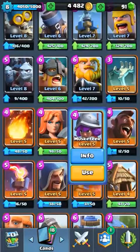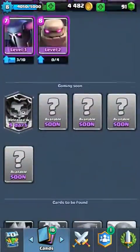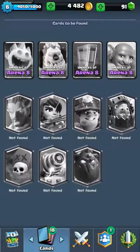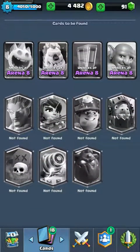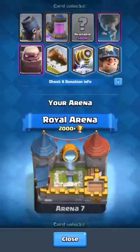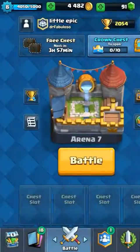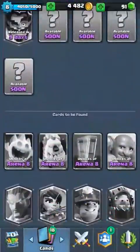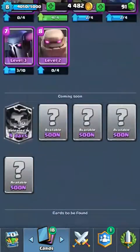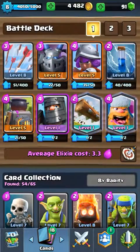I think I'm going to switch out the Mini Pekka with the Musketeer. There we go. I have almost all the cards for my stage — it's only Legendaries that I don't have. I have every single non-legendary card in these arenas. I got the Lumberjack out of the legendary chest that I bought, and the Log out of the legendary chest that I bought.